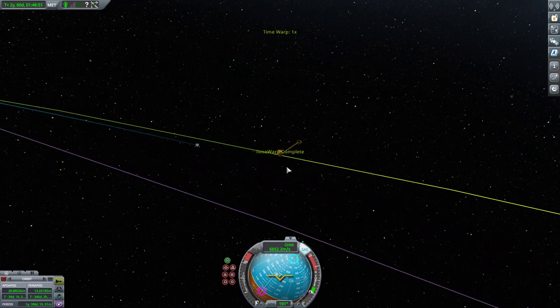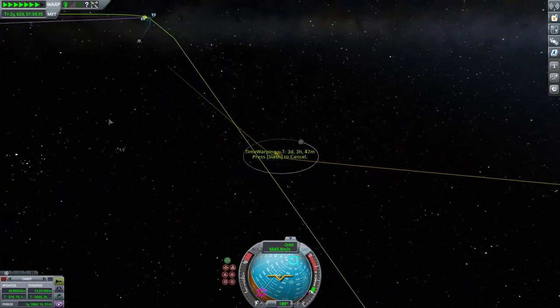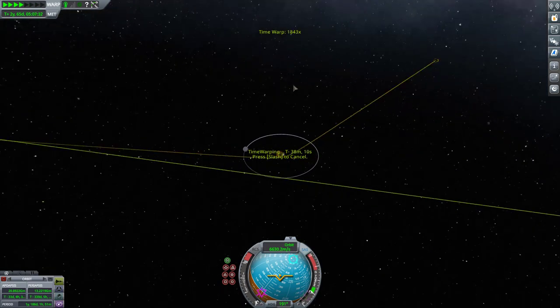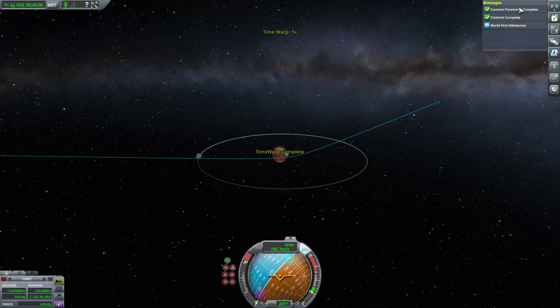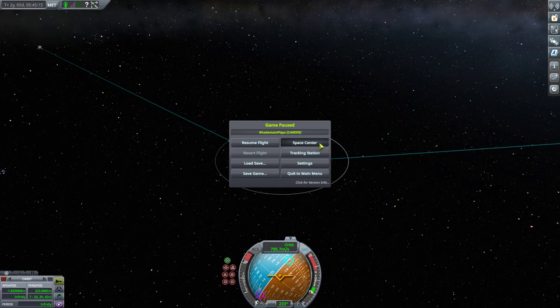Alright, here's the Duna encounter. We're warping at the start of the encounter and our periapsis looks great. Now we are actually flying by Duna — this contract is properly complete. We have technically explored Duna. Obviously I don't intend for this to be it, so I'm going to go back to the space center and see if there's another mission I can pick up now that we've finished all our missions. We have no active missions anymore.